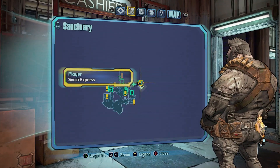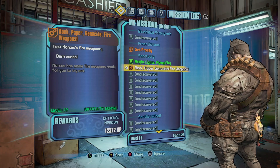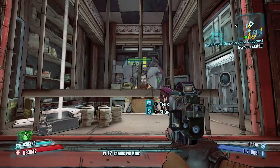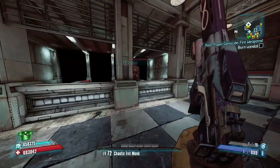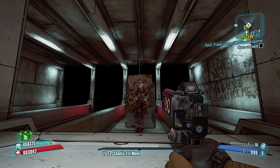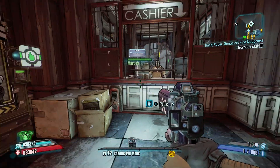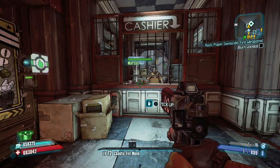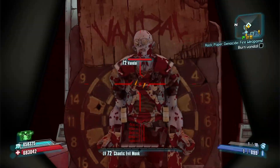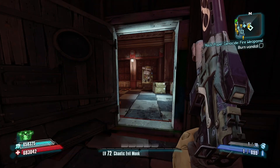You also need the mission Rock Paper Genocide — specifically the 'fire weapons' variant. If you don't remember, when you very first enter Sanctuary and meet Marcus, he gives you a series of missions where he gives you elemental weapons and you kill a bandit with them to learn how elemental effects work. If you've already completed those missions, you'll have to reset your playthrough — which sucks, but that's the way it is. Without the ability to have that bandit keep respawning, this tutorial will not work.